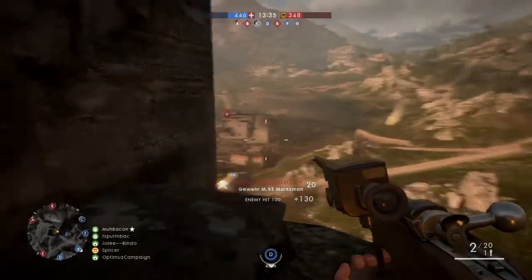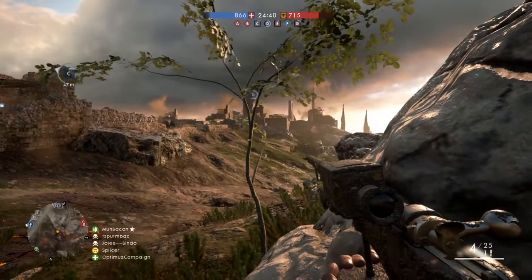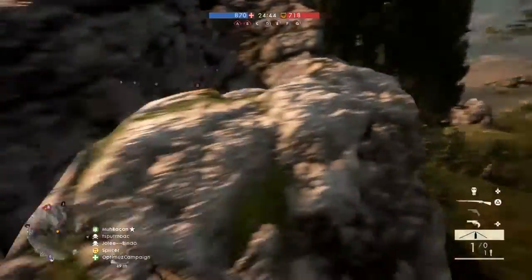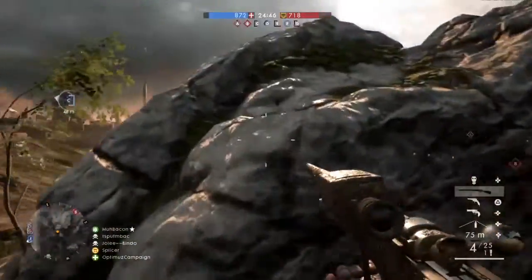Tripwire bombs are extremely important. If you're going to be set up in a place for a while, get a tripwire bomb out because it's going to protect you from behind and stop you looking like these guys.